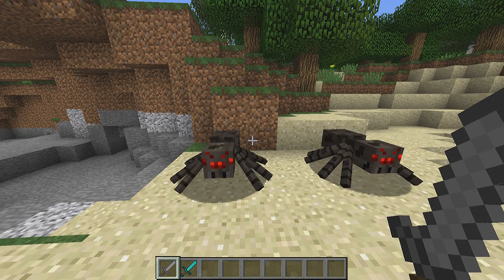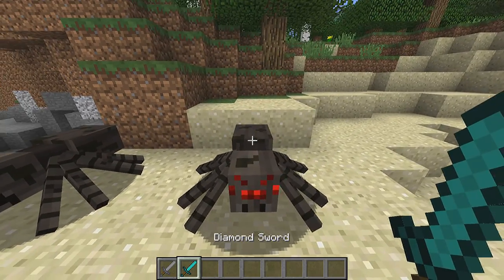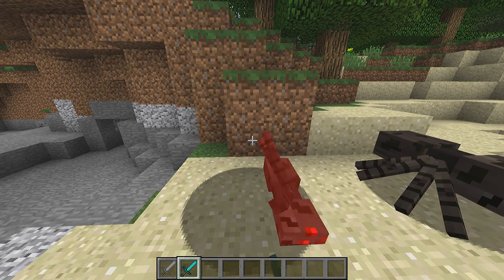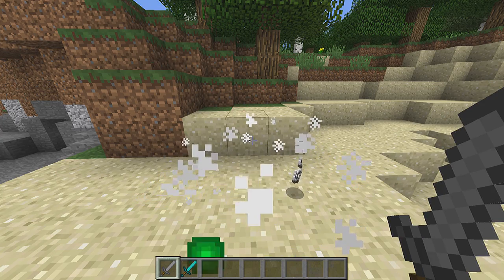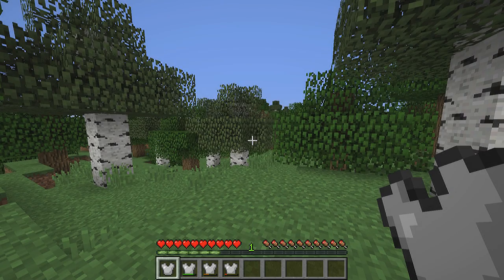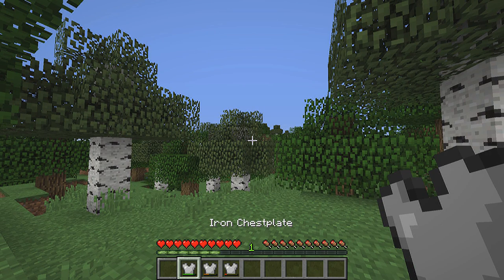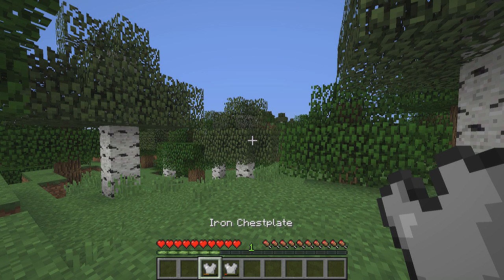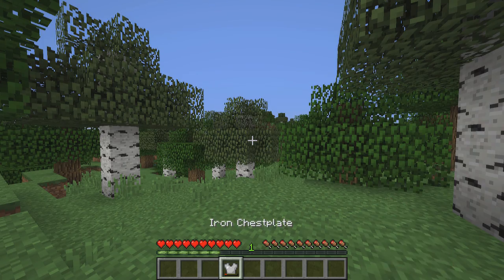There's also new combat mechanics — this is after all the combat update. First of all we got damage indicators. Now when you hit an enemy, be it a player or a mob, you get damaged heart indicators popping up as particles from their body. They look like black hearts and the amount you get shows you how much damage you inflicted. Another change to combat is that armor now degrades its effectiveness with its durability, which means that damaged armor offers worse protection than brand new armor. It seems to be buggy as of yet but it's a mechanic that will probably be tweaked and is here to stay.